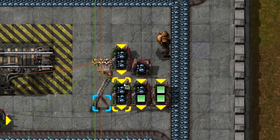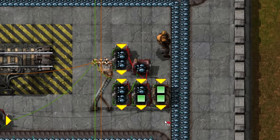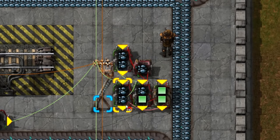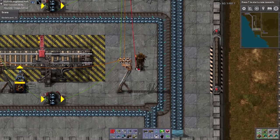Run a green wire from the medium power poles to the input of the arithmetic that is dividing by 4. Then run another green wire from its output to the input of the arithmetic that is outputting the green signal. Next, run a red wire from the constant combinator to the input of the green signal arithmetic and also to the arithmetic that is dividing by 10. Then run a green wire from the dividing by 10 arithmetic to the input of the green signal arithmetic. Run a red wire from the green signal arithmetic to the input of this decider. Lastly, run a red wire from the output of the decider to the output of the divide by 4 arithmetic and then to the medium power poles. Extend this red wire along all the medium power poles, leading it back to each of the individual stations.